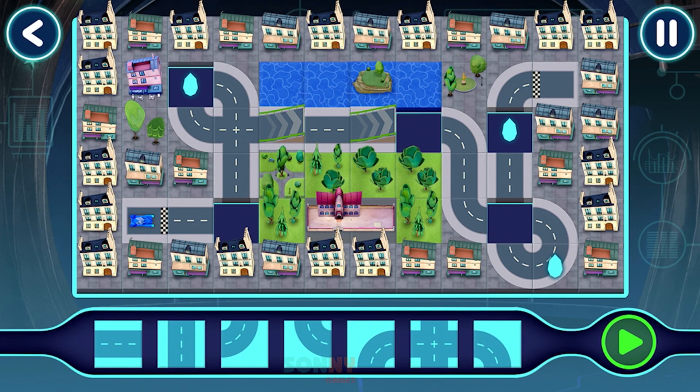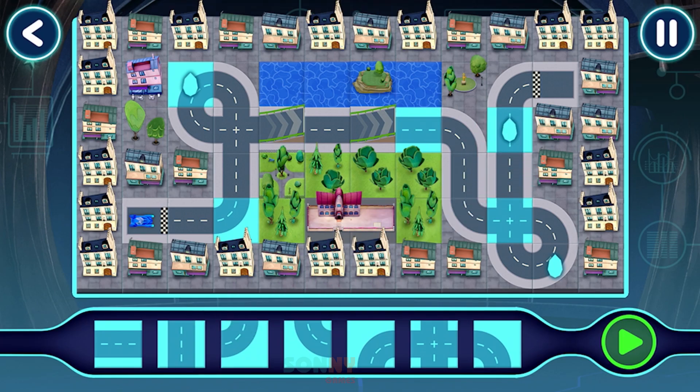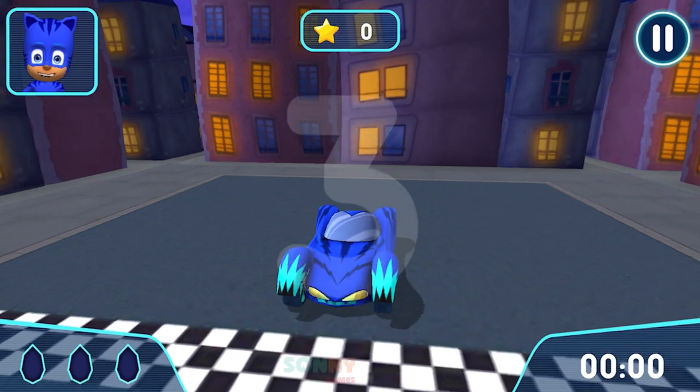Tap the button. Drag and drop track pieces into place. Yes. Good job. Nice work. Tap this button to test drive your track. Here we go. Great — your track works. Time to try out your track.